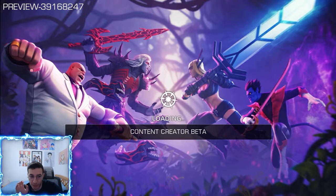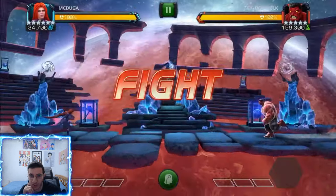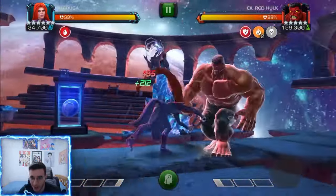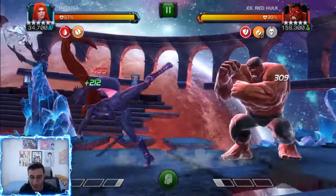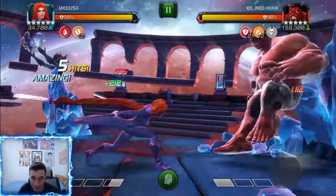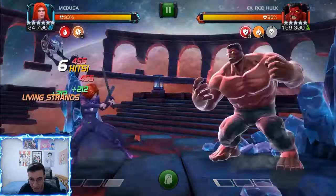Now this is going to be Red Hulk, and here we do have synergies but no boost — boost is on the next and final fight. So this is her synergy showcase: the heavy attack places an indefinite arm break. It's pretty crazy because you can stack four of them, then do the medium-medium armor shatter.